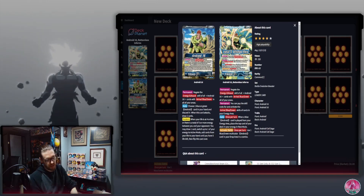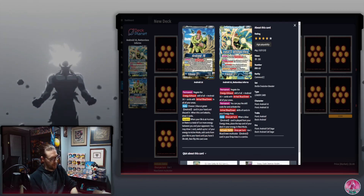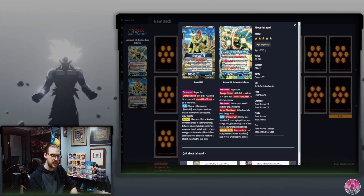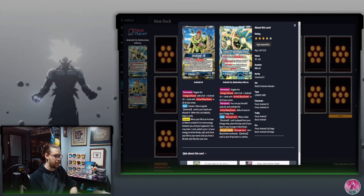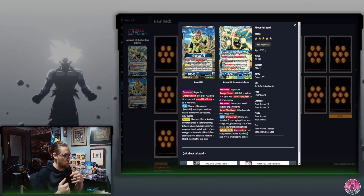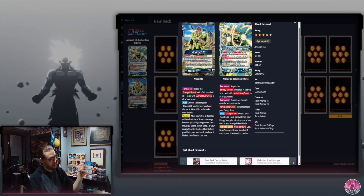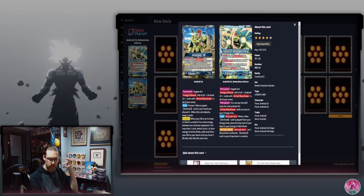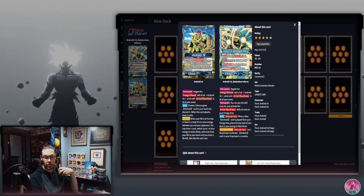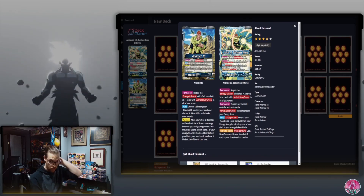The deck has received some nerfs in the form of the Boo Unison being nerfed to one, which definitely hurt it a lot. On the front side, you pitch a blue or green Android to draw two, and you awaken at four life, or if there are five or more total energy between you and your opponent, you restrain one, draw one, and strike down. On the back side, you do not draw when you attack.